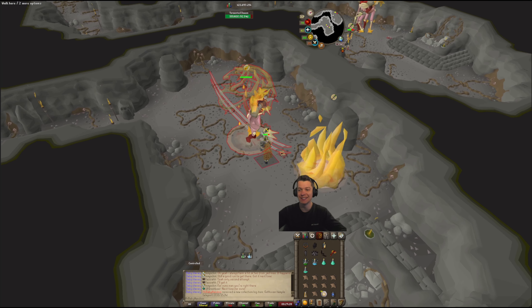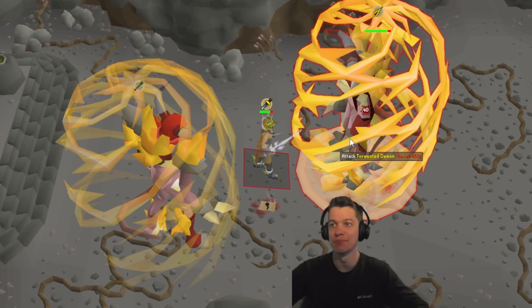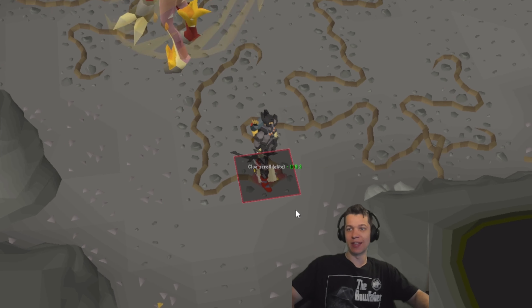A new item off the collection log — Gathixian temple teleports. They added that recently with the last update, so you can teleport to these guys. New collection log, very nice. First elite clue as well — let's get that done.